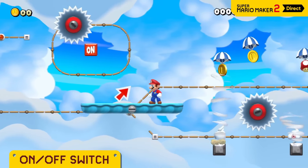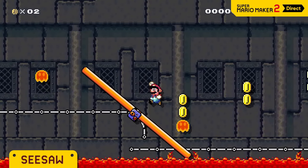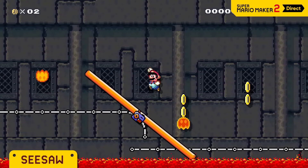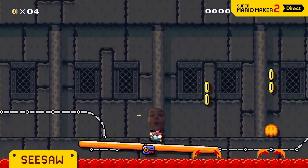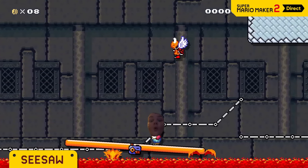Change tracks, or make conveyor belts change directions! Seesaws tilt left to right and back again — they're a perfect fit for risky, tilt-centric courses like this one!